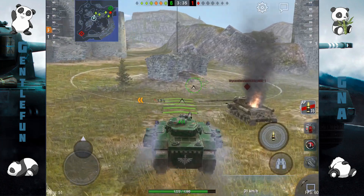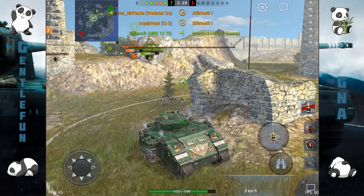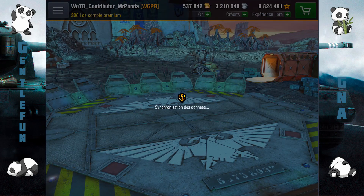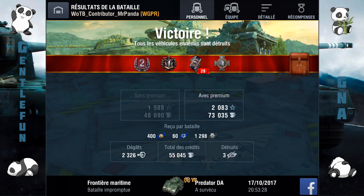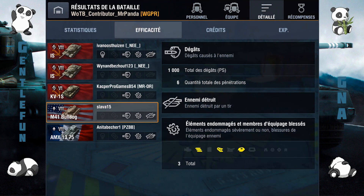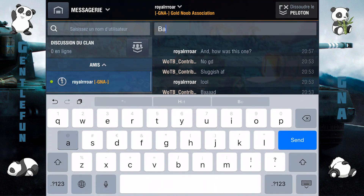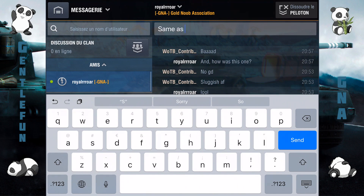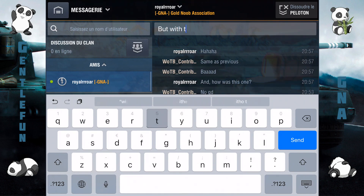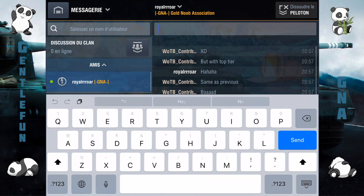Je vais aller faire quelques points de cap parce que j'ai la flemme d'aller chercher le dernier Comet, et mon équipe va s'en occuper pour moi. On est à 7-1, j'ai réussi à choper quelques points de cap, donc c'est parfait. Top tier, ça fait l'affaire au niveau de ce char, tier 7 sans soucis, il est plutôt efficace. 2326 dégâts, on a pu décharger les tiers, au niveau de bas tiers c'est quand même agréable. La mobilité est bof, la dépression de canon est bof, mais le canon est plutôt agréable.